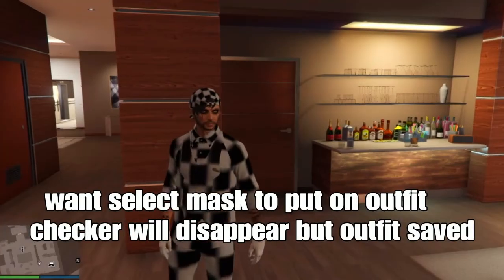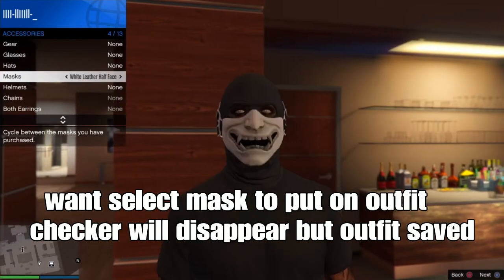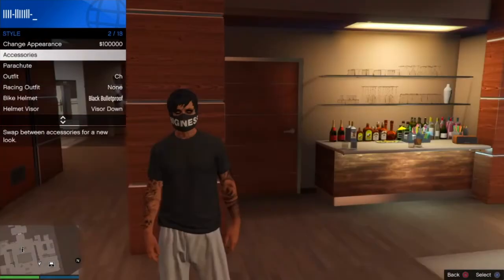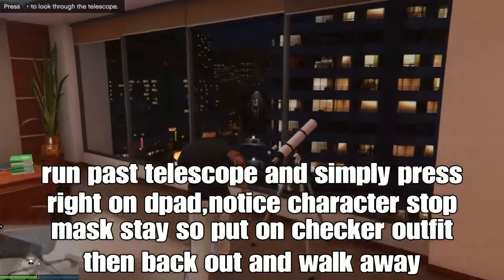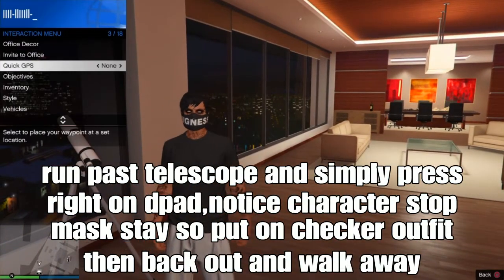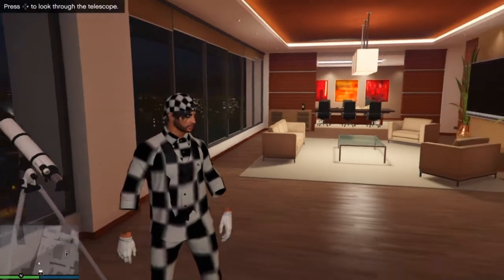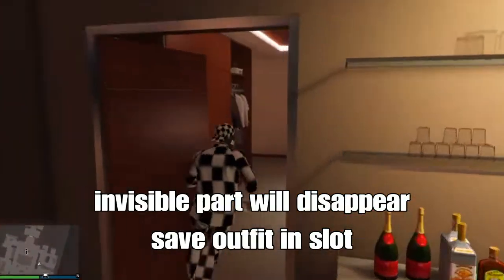If you want to select a mask to put on your outfit, the checker will disappear — that's okay because your outfit is already saved. Select a mask, then run past the telescope and press around the deep end area. Your character will stop and the mask will stay. Find your outfit — the checkerboard outfit — save it, back out, and walk away. Your mask will transfer — look at that, simple!